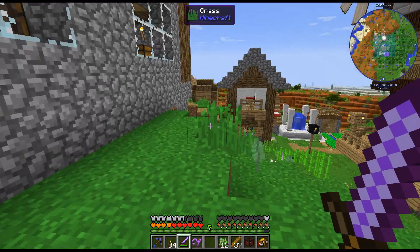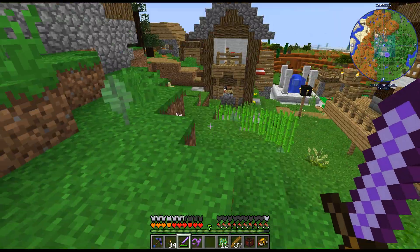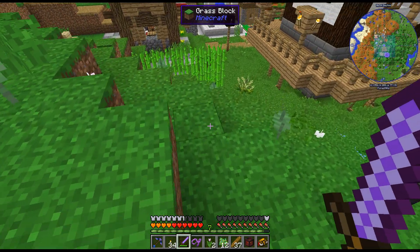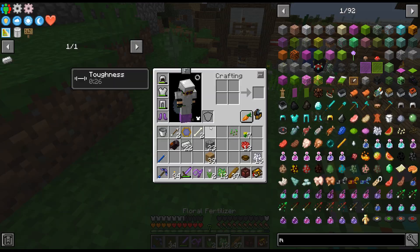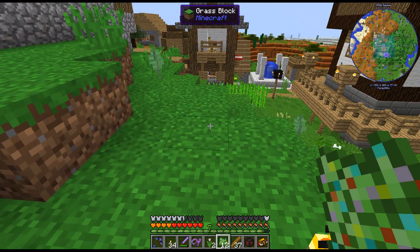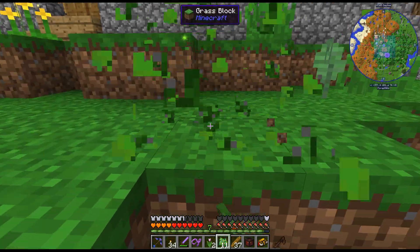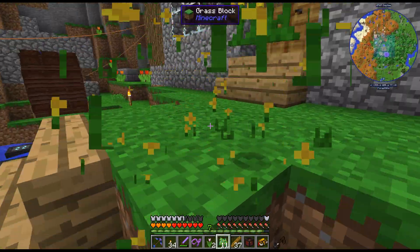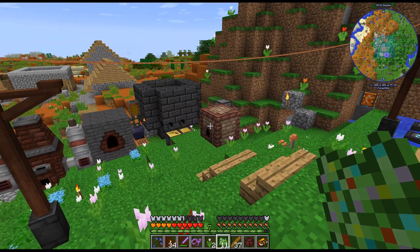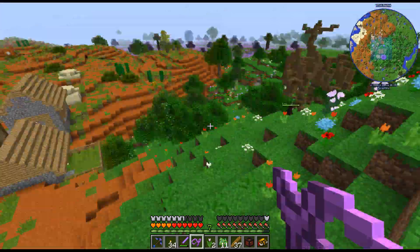It seems that it only works with the white ones, so I need kind of a flat area where I can... This is kind of right here. I think if I make the floral fertilizer, it does like three. It's a bit awkward being on this kind of hill, but maybe I can find a bit more flat area over this way.